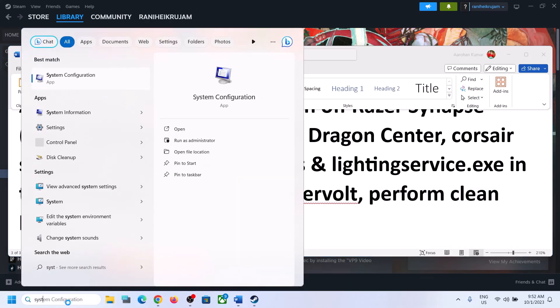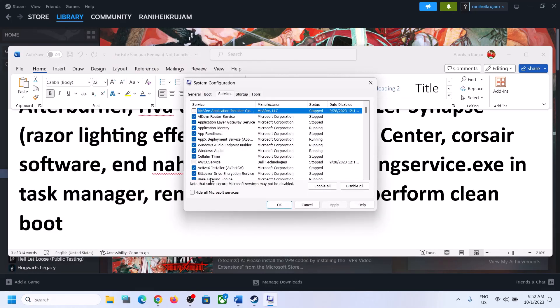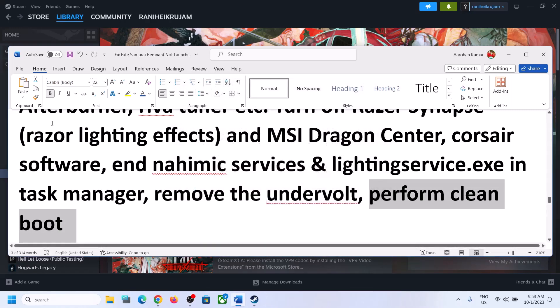For Clean Boot, type 'system configuration' in the Windows search box and click on System Configuration. Go to the Services tab and put a check on the box which says 'Hide all Microsoft services'. Then click on Disable All. Click Apply and OK. You will see a restart option — restart your computer and then launch the game.